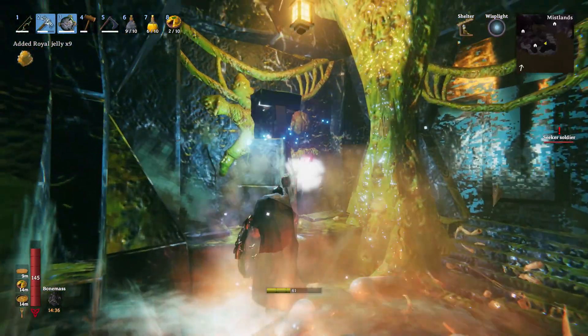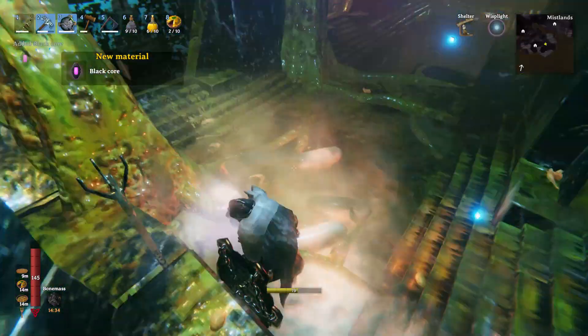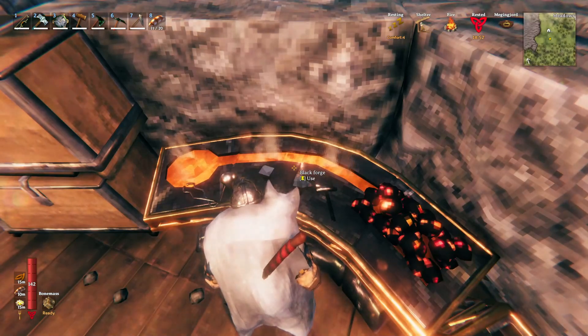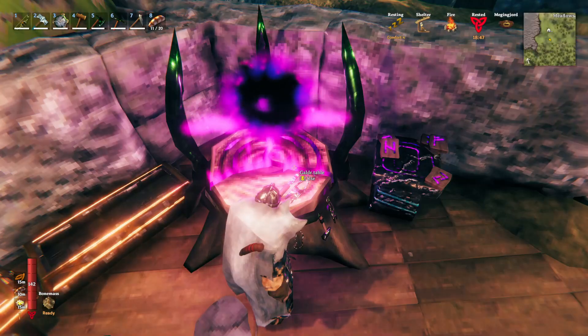We will find black cores on the stands — this is the only place we can get black cores. They are for our new stations like Black Forge, Eider Refinery, and Galder Table.